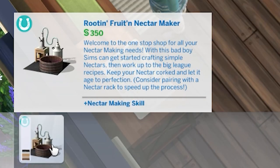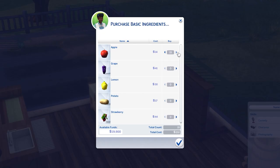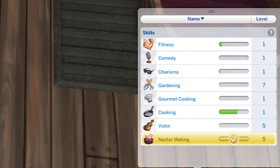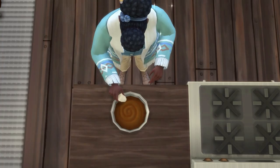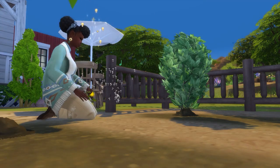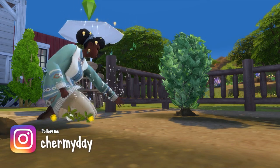To begin your Nectar making journey, you'll need to purchase a Nectar maker for 350 simoleons, and you'll need to make sure you have the right ingredients. Some skills that go well with Nectar making would be gardening, bartending, cooking, and baking. Gardening would be the most important one because it can directly impact your Nectar making process.